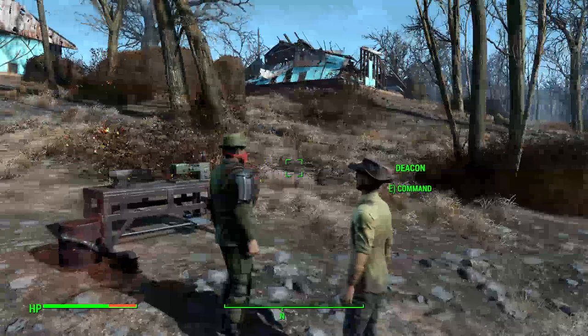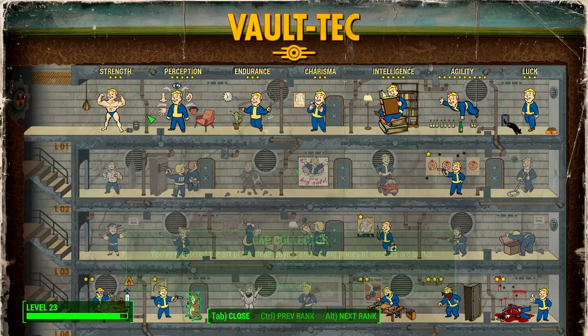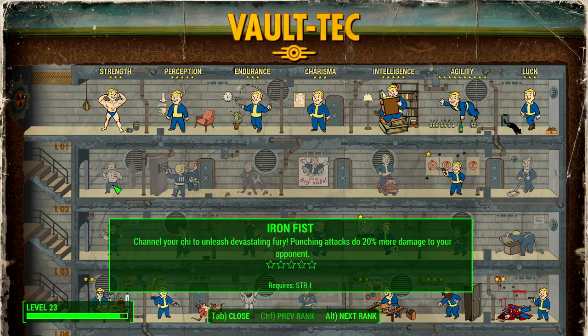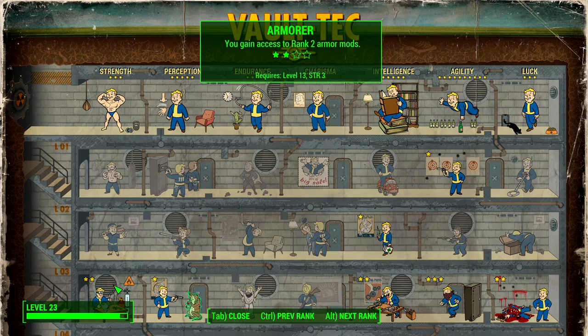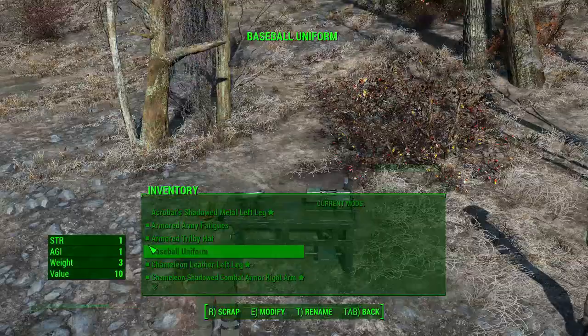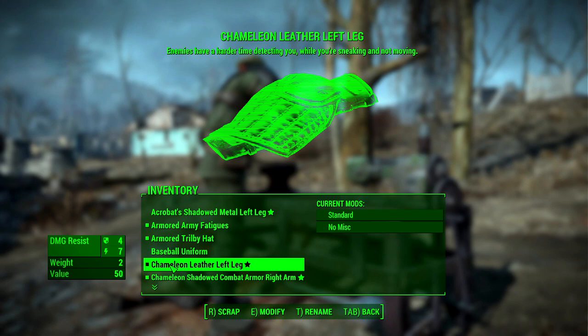The second part is upgrading your legendary gear. This is one of the reasons I wanted you to invest a little into Strength — not only for melee perks but also to get the Armorer perk. The Armorer perk is very necessary for the ballistic weave. For general armor upgrading you don't strictly need it since you can strip mods from other gear you find, but for the ballistic weave it is required to upgrade it past rank one.